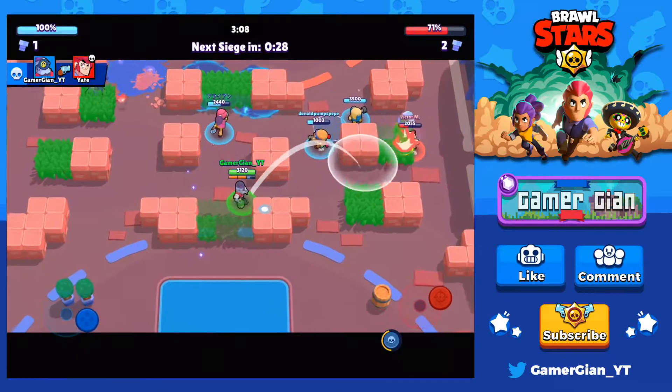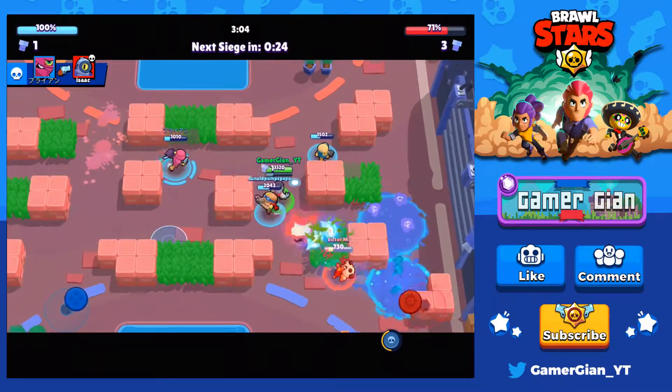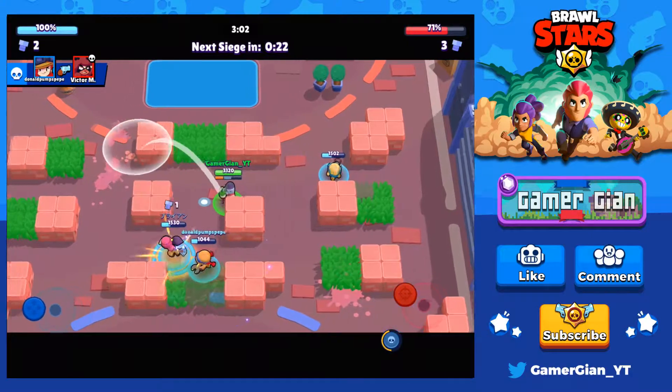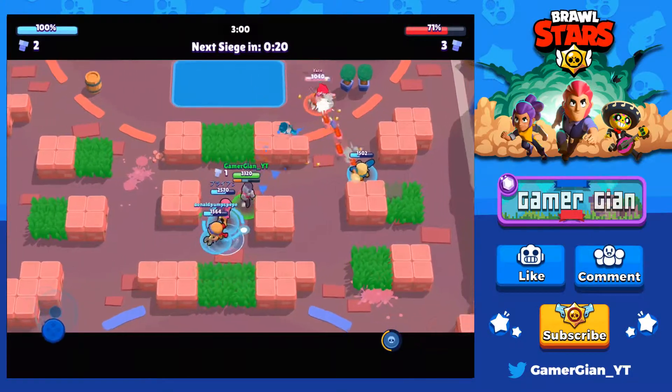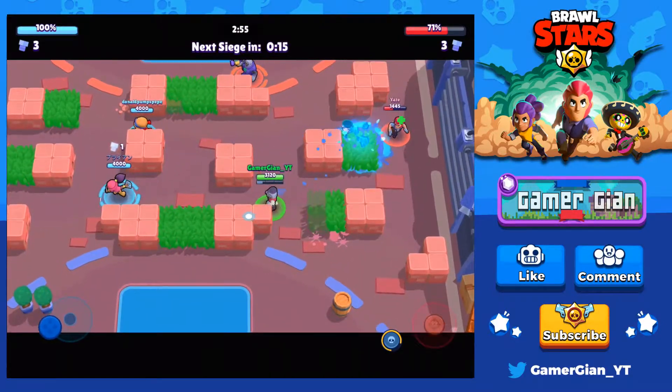We took him out and we're just dominating the control of the middle. That's our one main goal with Barley - just control the middle - and we're doing a really really good job of that. I keep forcing the coal outside; that buys me more time.